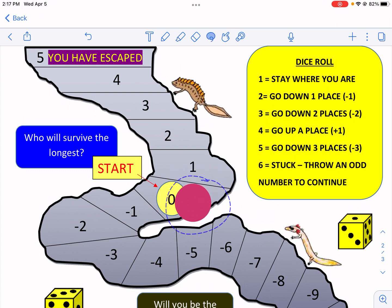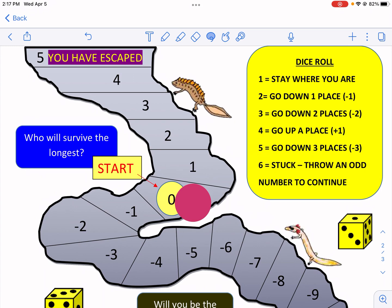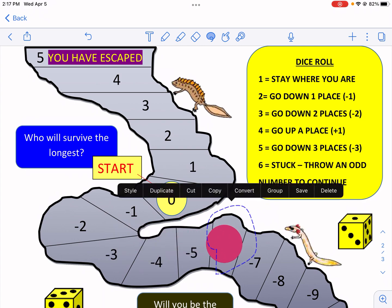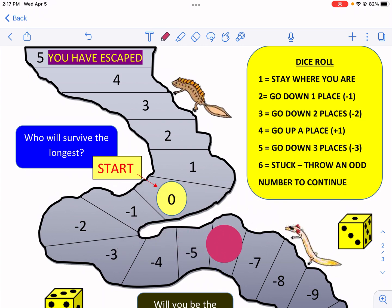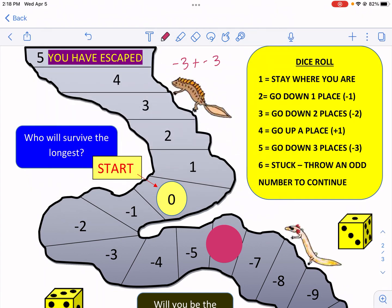I'm going to roll the dice and see what I get. I have a five and another five — two fives, that's bad news for me. I go down three places for one five and down three places for the other five. With two dice, you have to do negative three plus negative three in your head — that equals negative six, so now I'm at negative six.